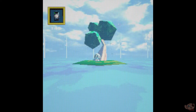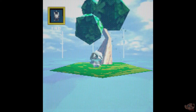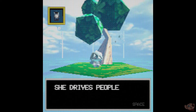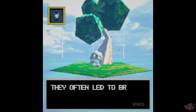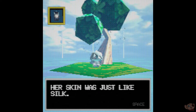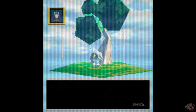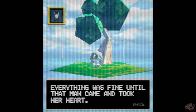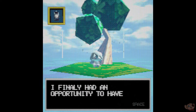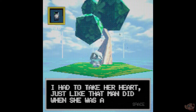Let's go swim to the tree. Who is this? Everyone was head over heels for her. Though her mere presence drove people into jealous rages, they often led to brutal acts of violence among the priests of the shrine. Her skin was just like silk — alive, young, pure. If only she would have seen me as more than a guard. Everything was fine until that man came and took her heart. When I found her corpse, her head was missing. I finally had an opportunity to have a piece of her. I had to take her heart, just like that man did when she was alive.